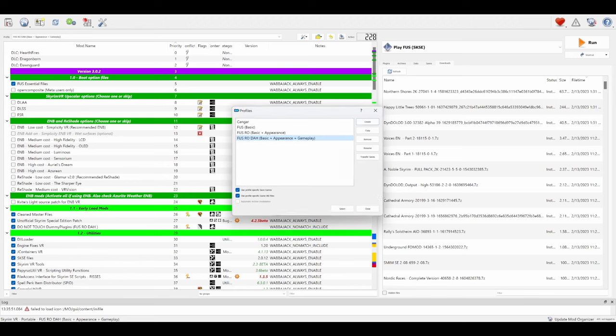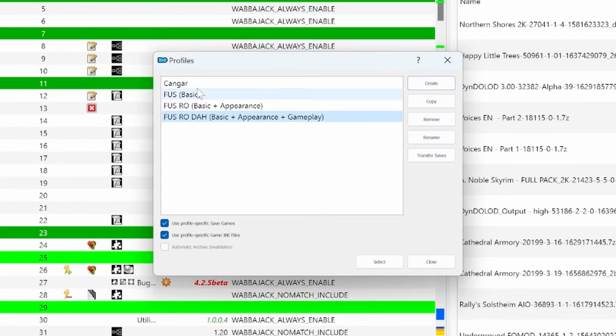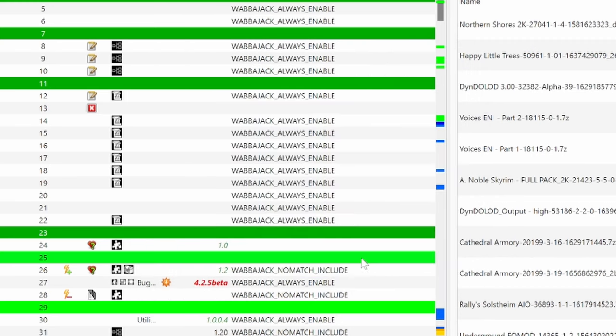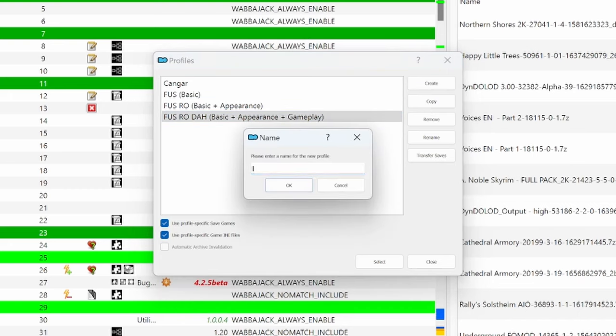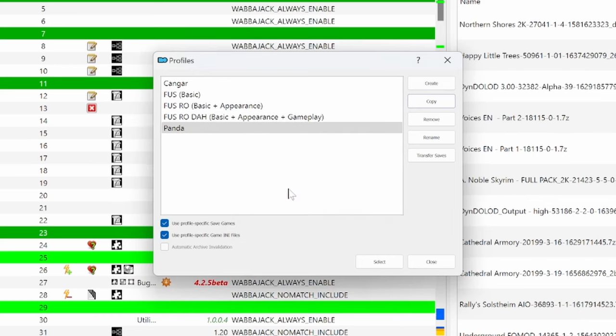What I personally like to do is play the FUS RO DA profile and then get rid of some specific mods I don't like. To choose a profile, just hit this icon in the top left and choose the profile you want to use. Once you have a profile selected, you should still do some customization. I like to create a new profile specifically for me — just select whichever profile you plan on customizing, then copy it and give it a name. Make sure you select that new profile so that any changes you make are saved there and won't affect the standard profiles.